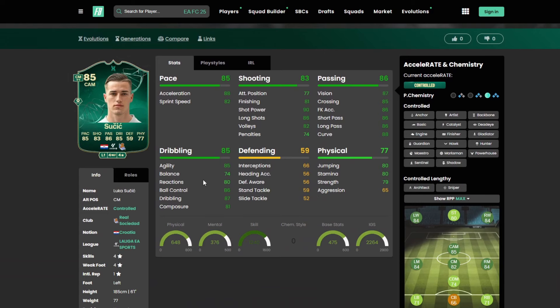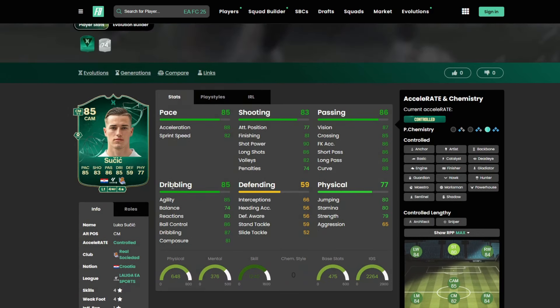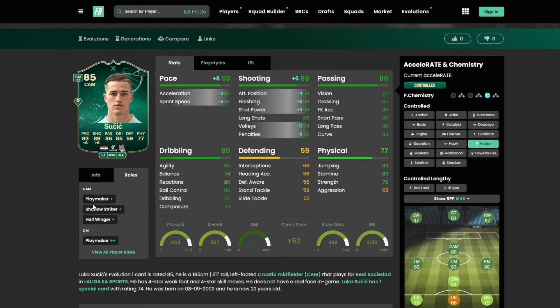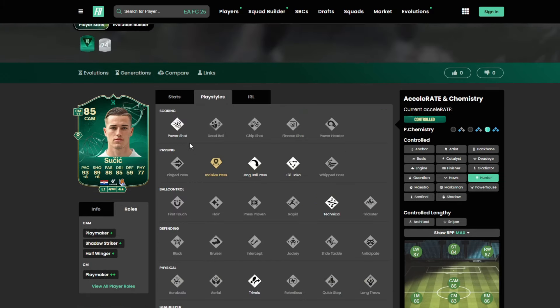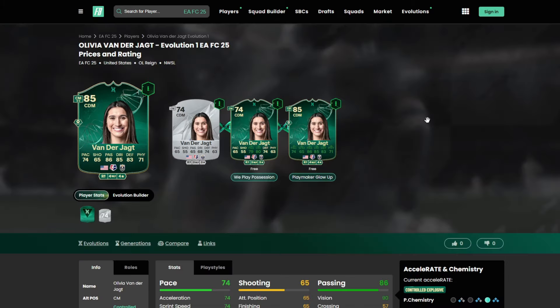Starting off with Sujic, he looks like a fantastic card for this evolution with great stats all around. His defending is only 59 so you'll use him as an attacking midfielder. A Hunter is going to be your best option — four star, four star. Playmaker Plus with Shadow, Half Winger Plus as a CAM, and Playmaker Plus Plus as a CM. Play styles include Power Shot, Golden Decisive Pass, Long Ball Pass, Tiki Taka, Technical, and Trivela.